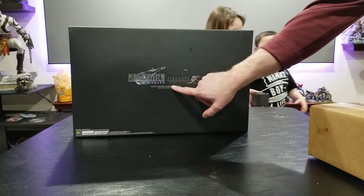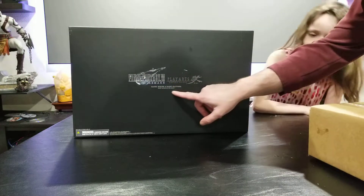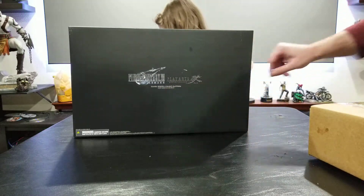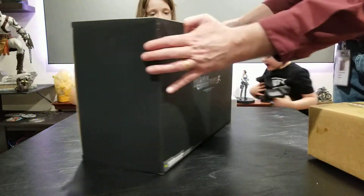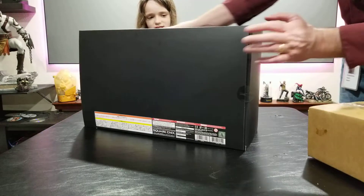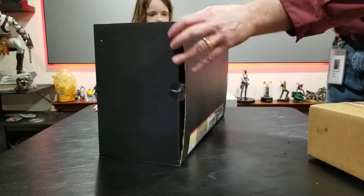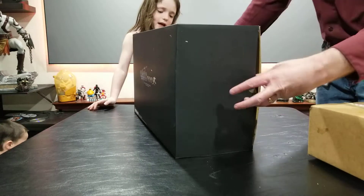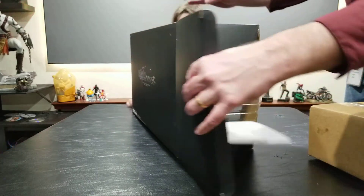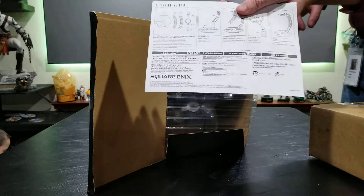Here we have the Final Fantasy 7 Remake Play Arts Cloud Strife and Hardy Daytona — that's Cloud with the bike. It's got a plain black design on the sides and back. Let's open this up; it's got a little bit of tape on the other side. Here's some instructions.